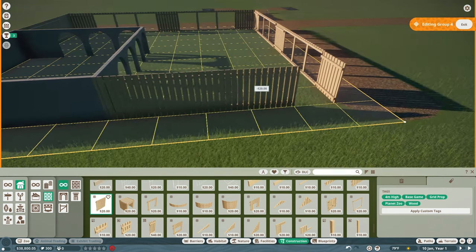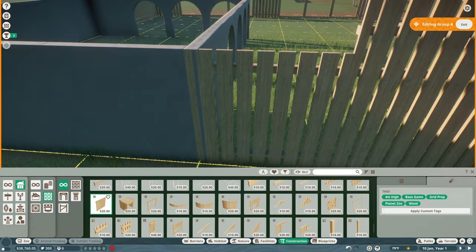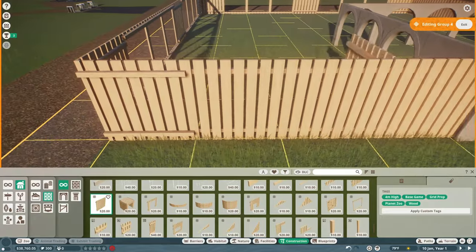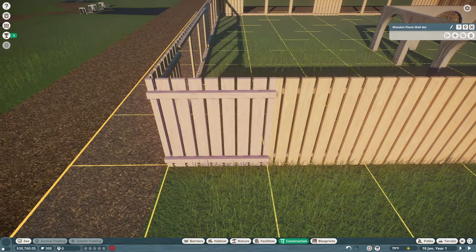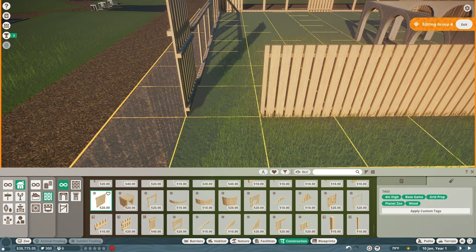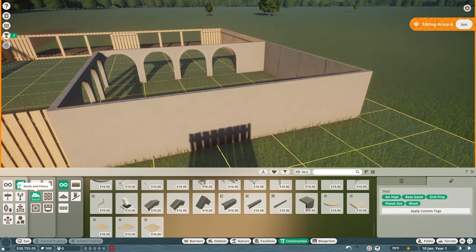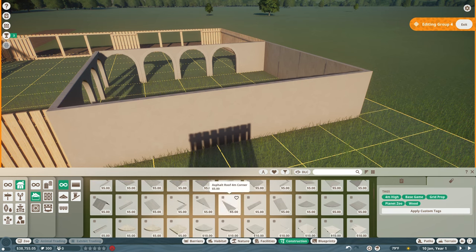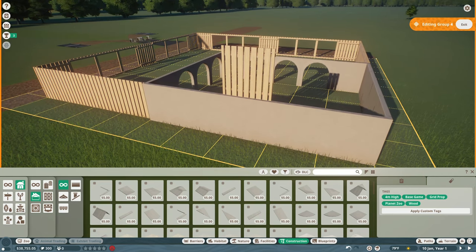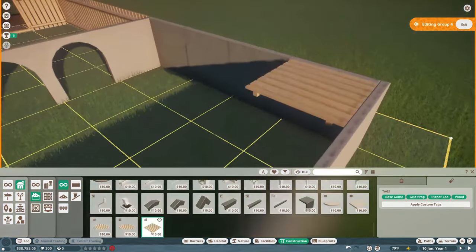By the way — this zoo is being built in the temperate biome in Europe, and we're on hard difficulty. I probably should have mentioned that in the intro, but now you know. The shelter roof is basically flat; if it rains it won't be fully waterproof, but the game should count it as shelter because it's dark inside.